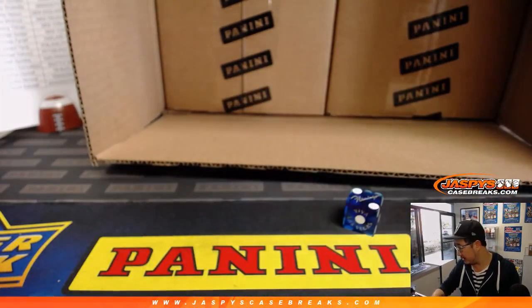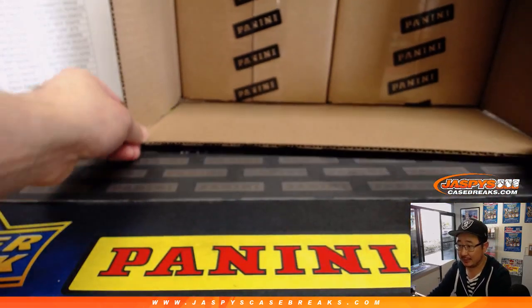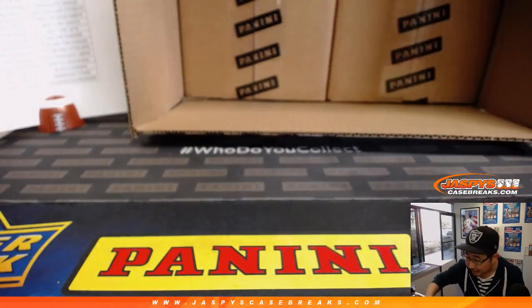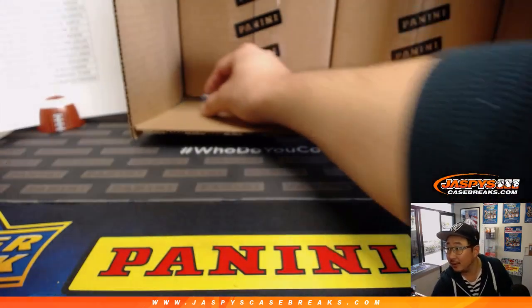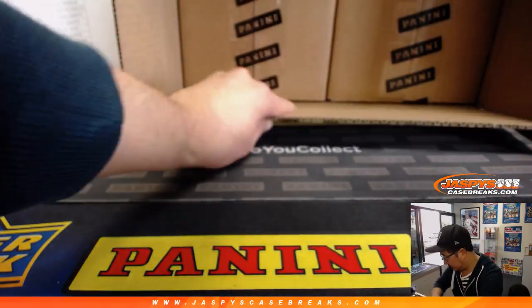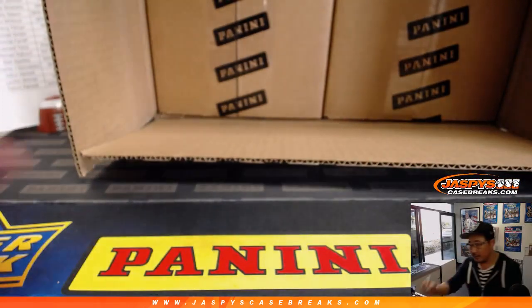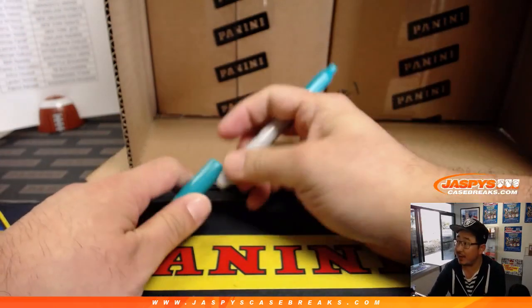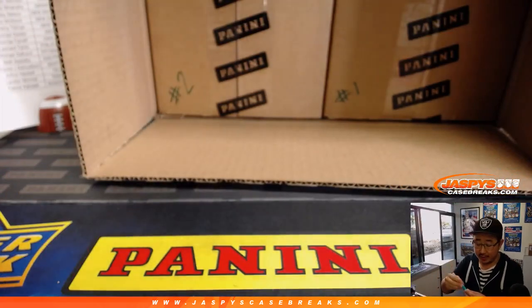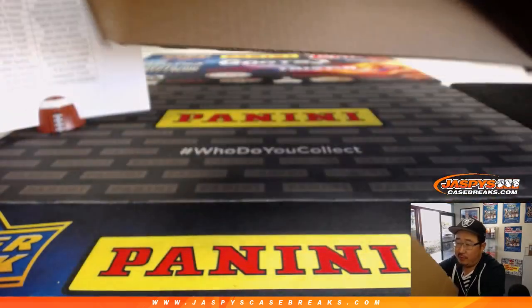Let's use this guy here — 1, 2, 3 for the left side, 4, 5, 6 for the right side. Let's see if I can toss it in here. It's 4. So this will be pick your team 1, which we're about to do right now, and we'll do pick your team 2 right there, which is already sold out, so we'll be doing that after the random box break, which sold out before pick your team 2.